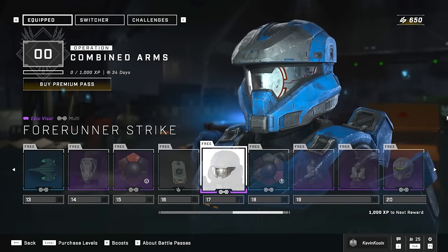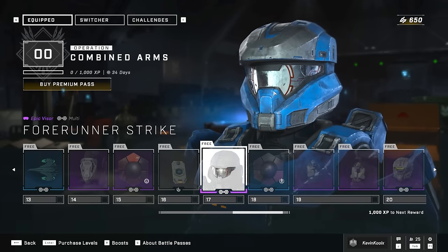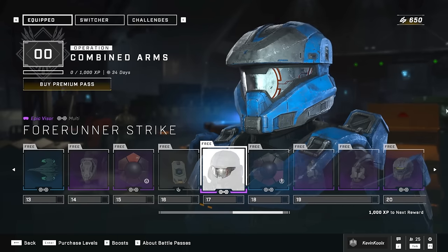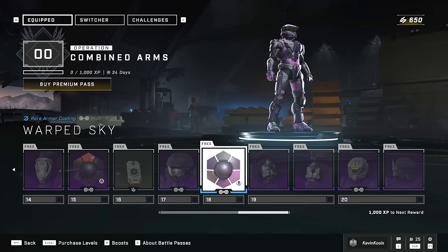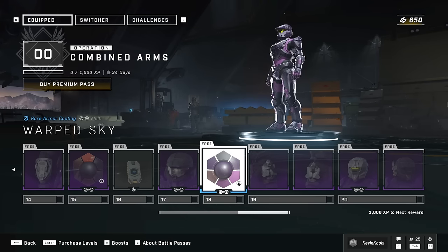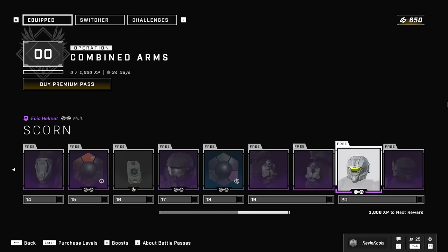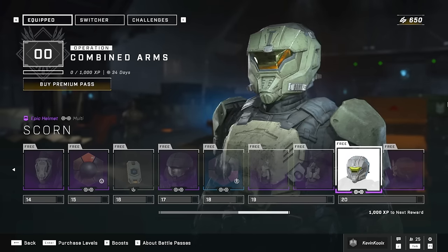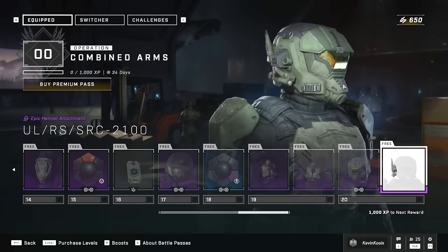XP boost. You have a new visor, which will be cross-core. I'm kind of curious to see how this would look on a large EVA-style helmet, but it looks kind of cool. Then you have the Warped Sky coating, just kind of purple and dark purple. Then you get to the end: you get the shoulder pads at tier 19, which do look awesome. Then you also get the helmet Scorn, which is also multi-core but mainly for the Rakshasa. You also get the attachment along with it.